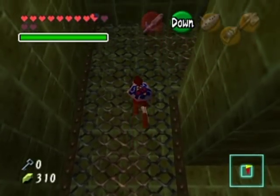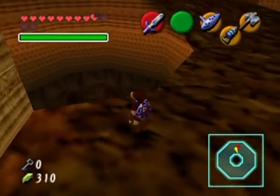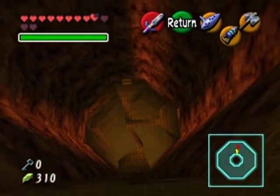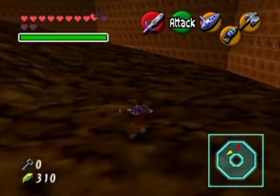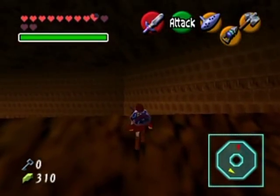But why was there a hookshot target there — is that just a handy way to get up there like the other room had? If I jump down here I will end up back in that room. Oh wait, that's a totally different set of platforms. I could actually jump down there to get to those platforms if I wanted to — I don't know if that would be useful or not, but I can do it.